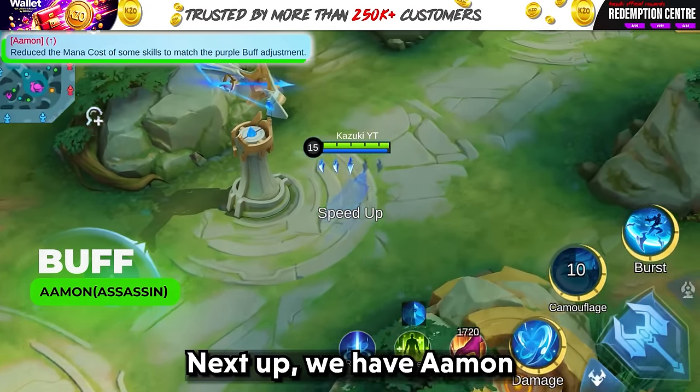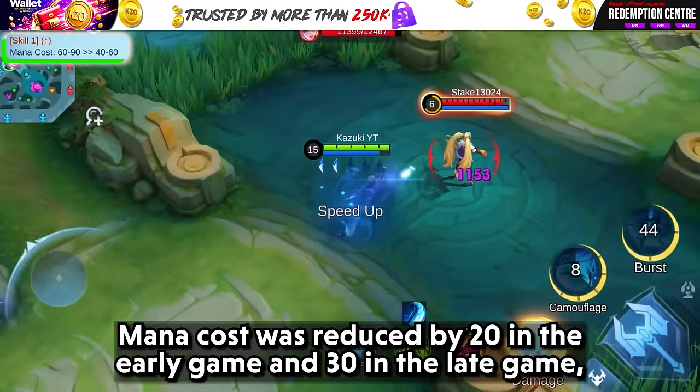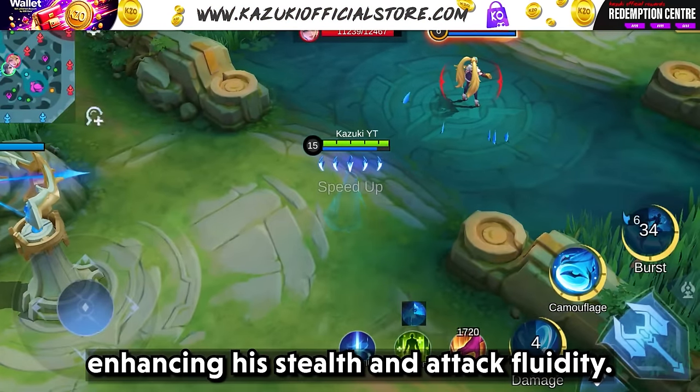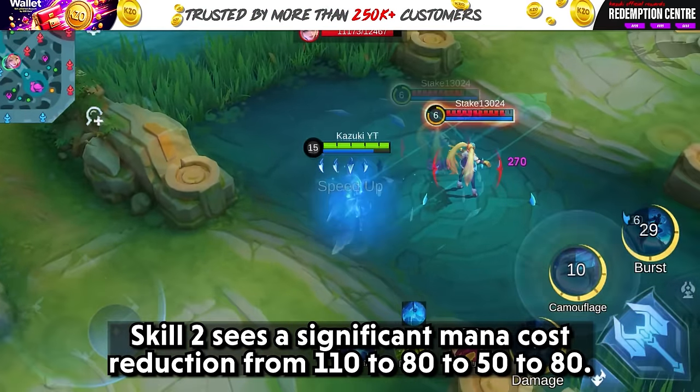Next up we have Aamon. Skill 1 is buffed — mana cost was reduced by 20 in the early game and 30 in the late game, enhancing his stealth and attack fluidity. Skill 2 sees a significant mana cost reduction from 110-80 to 50-80.